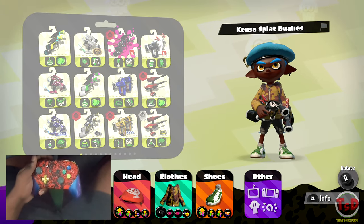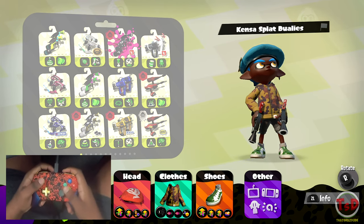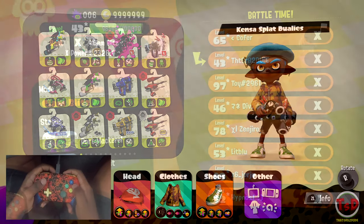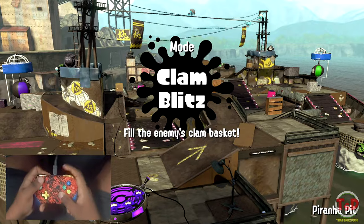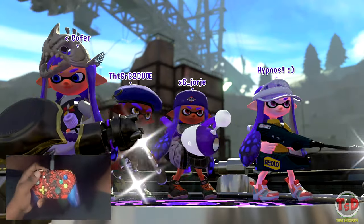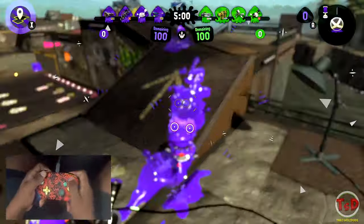We're going to be using the final remaining duelies, which is the Kensa variant. It has Suction Bomb and Baller — it's a favorite amongst a lot of people. Let's see what we can do with it. Here we are into the final game using the Kensa variant of the Splat Duelies. It's all on Piranha Pit today — totally fine. Basically I'll just try to paint as much as I can, because this weapon can do that fairly well.